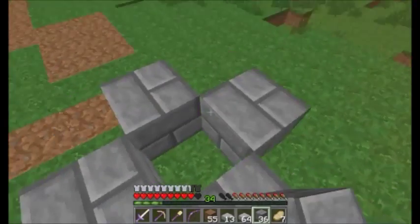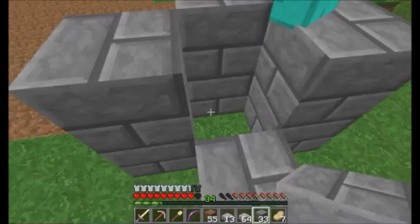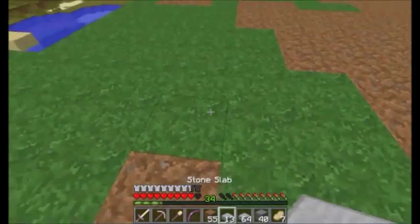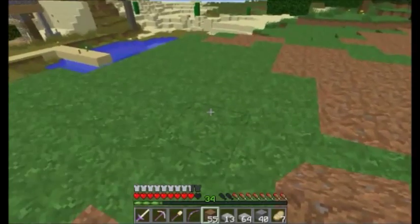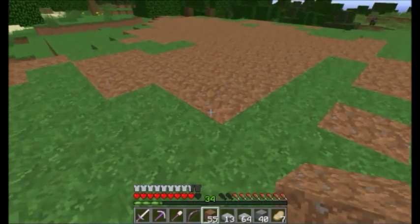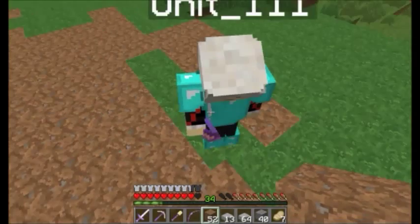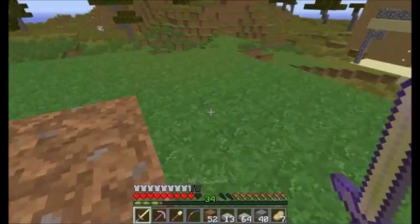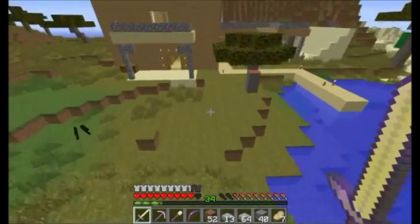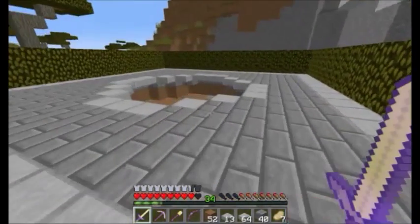I was thinking of making it an octagon — just one huge octagon going up. I've got a load of stone to build it with. I don't know how to build an octagon in Minecraft. You build the octagon, and I'll go mining, get some cobblestone and smelt it. I'll build the octagon — I genuinely don't know how to build this.